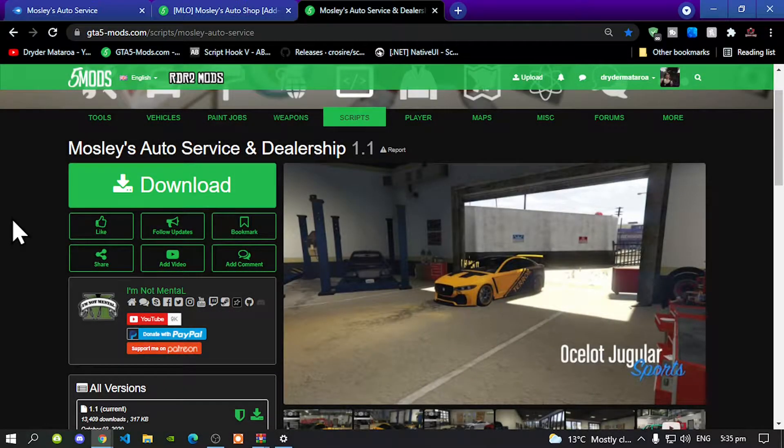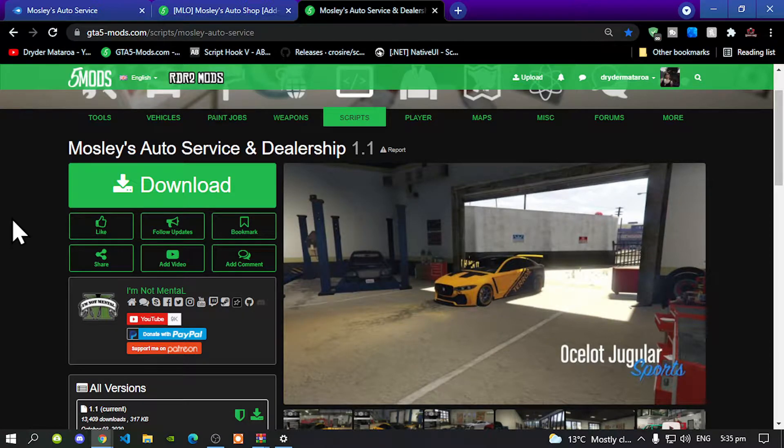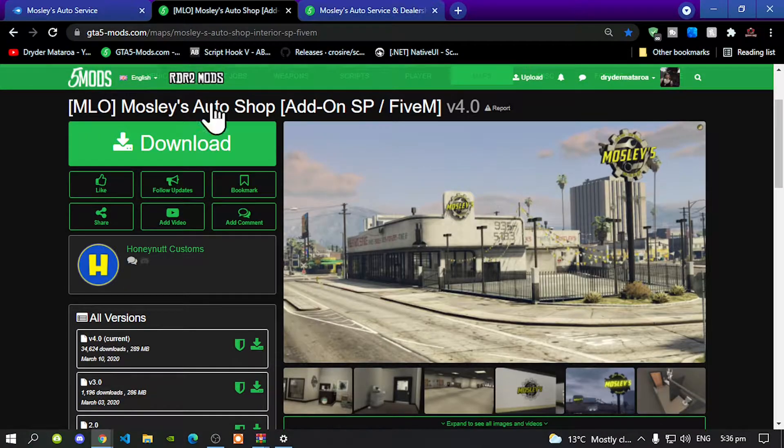Welcome back everybody. This video is all about how to install the Mostly Order Service and Dealership mod inside your Grand Theft Auto V folder. Like always, make sure you download and install all of the latest requirements that's inside my description below. Once you have completed that process, then download this mod — I will leave this mod inside my description below. This mod does require the Mostly Auto Shop, and I will leave that inside my description below as well.